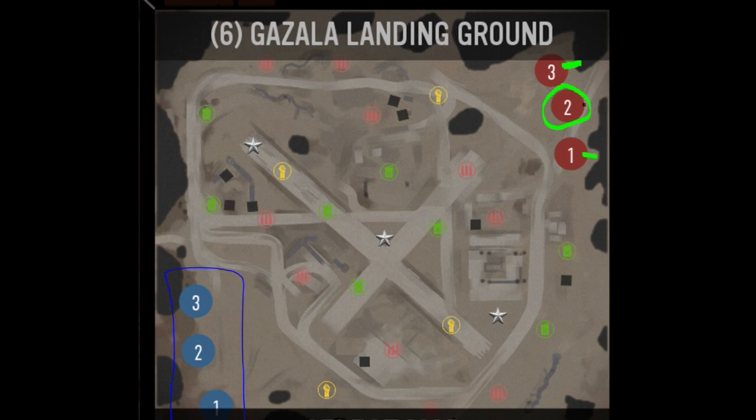Playing the USF in the number two position and anticipating MGs from our Wehrmacht opponents, my goal really is to anticipate where the MGs are going to be located. I'm assuming there's going to be an MG in the center, and most likely an MG on the right-hand side flank. The reason why I think that is because the number one player is most likely going to be moving along this path, and the number two player is most likely moving center, and the number three player early game is most likely moving this northern position.